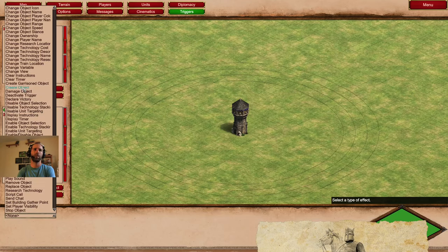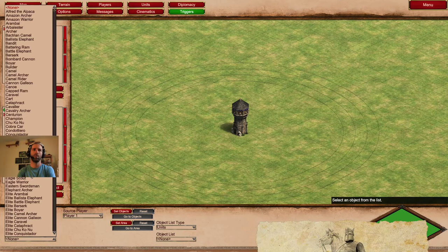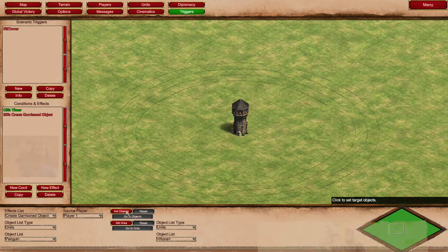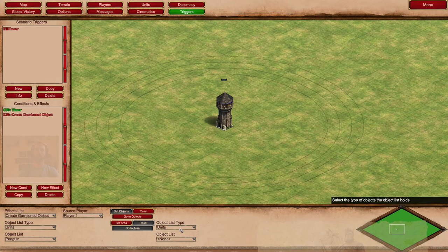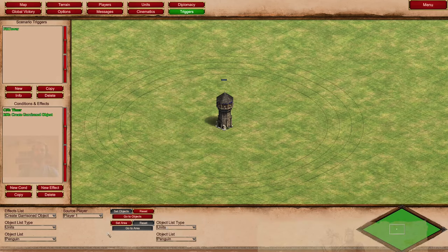The effect is going to be 'create garrisoned object.' We need to find penguins - source player one. We need to set either an object or an area, so we'll click 'select set objects' and it's going to garrison into the tower. We need to go to objects - not sure why there are two object list types, but we'll sort through it.